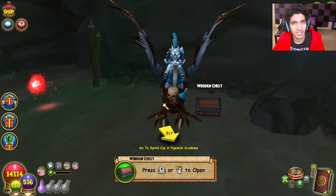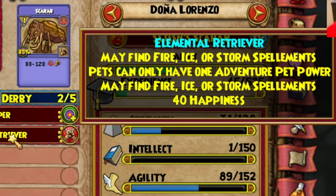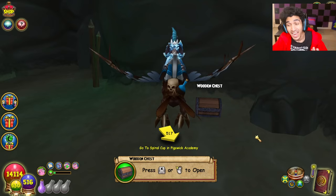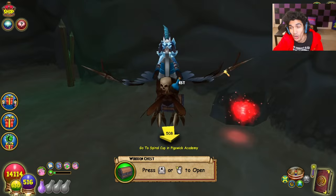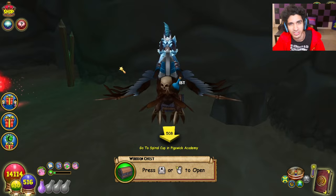Starting off with what I honestly believe is one of the best methods to get Spellmans right now. All you have to do is go to Chrysalis and have an Elemental Retriever pet or a Spirit Retriever pet, depending on what type of Spellman you want, and you have to find wooden chests. I've been frequenting smaller areas on multiple Wizards and realm hopping. The areas I've been using are the Hive, the Shadow Palace, Radiance Reborn, and the Ruined Alcazar — all relatively small areas in Chrysalis.